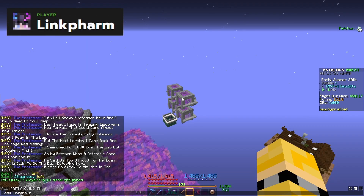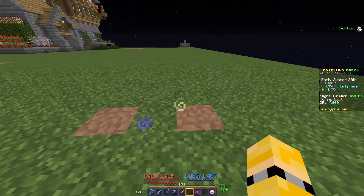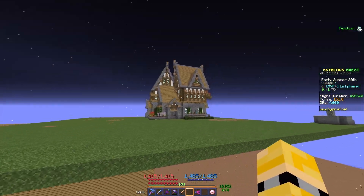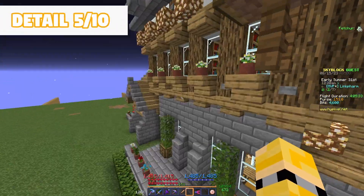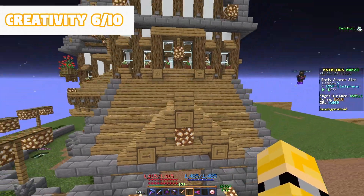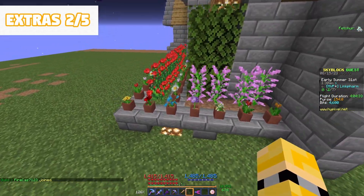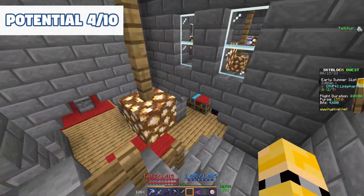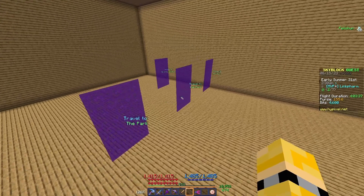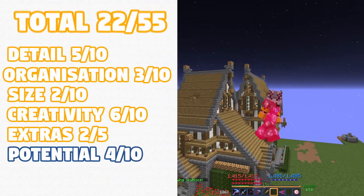I moved on to the next island, which was by Link Farm, but I was met with a small surprise — I died! This was a nice house, but on its own it looked like a very sore thumb — it was a shame it wasn't complimented by anything else. I gave this one a five for detail, three for organization, two for size since it was a small build leaving out the big farms, six for creativity — it was a cosy build but nothing was really there to help it. Two for extras, since there were some potted plants around that apparently changed when you broke them. And four for potential, since it had space to build more and if they kept the theme with the house going, they could make it a good turn out. Overall — 22.